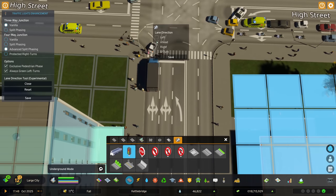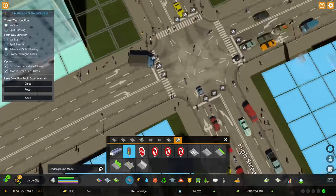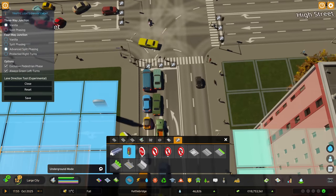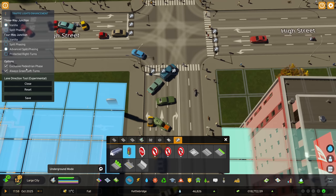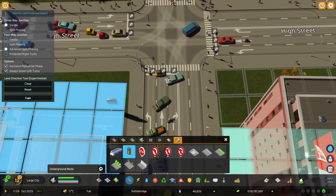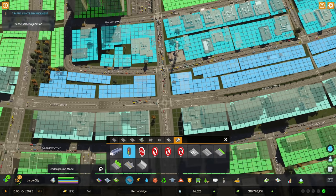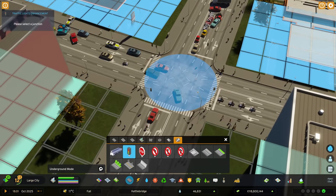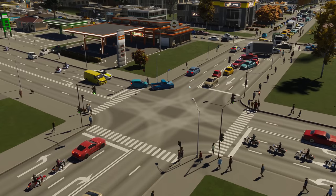I'm going to make each approach left, ahead, and right for all sides. There we go — we've got the exclusive pedestrian phase as well. Save that. The traffic at the moment is coming from all the way down there and all the way up here — quite a lot going on. Let's keep an eye on how this works.